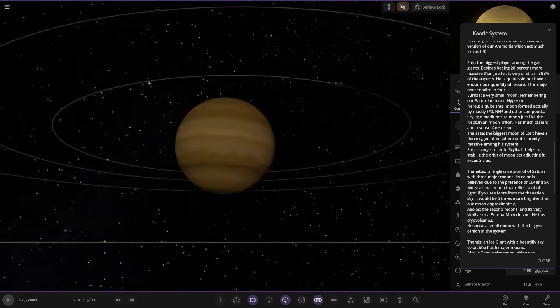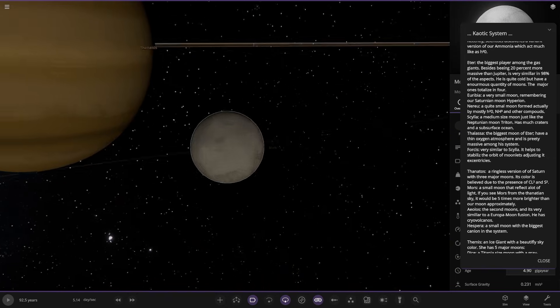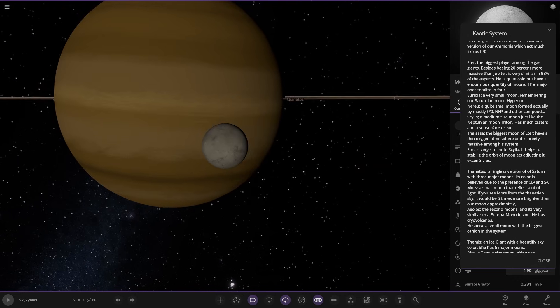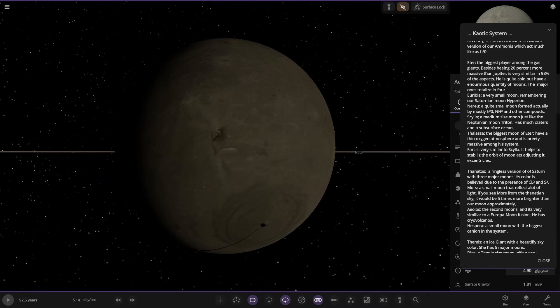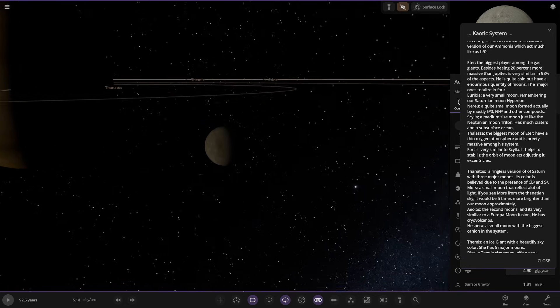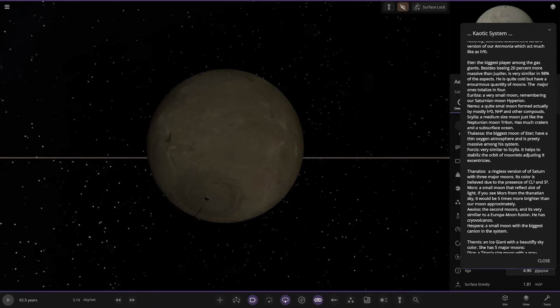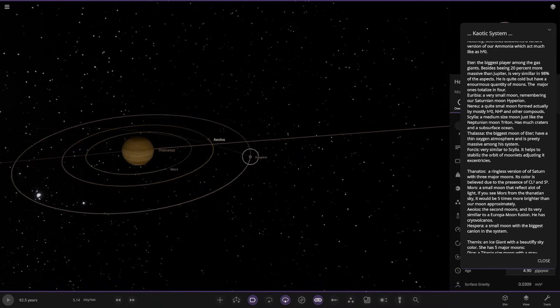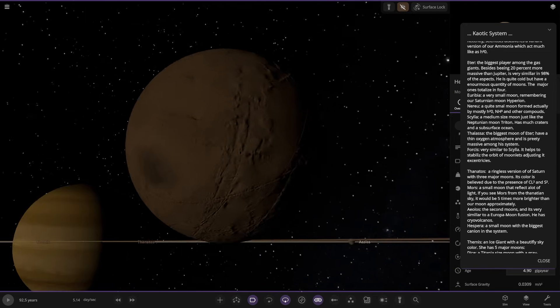Thanatols — a ringless version of Saturn with three major moons. Its colour is believed to be due to the presence of Cl2 and S2. First moon is Mors, a small moon that reflects a lot of light — from the Thanatolian sky it would appear five times brighter than our moon. Then Allioles — the second moon, very similar to Europa with cryo-volcanoes. And Hespera, a small moon with the biggest canyon in the system.